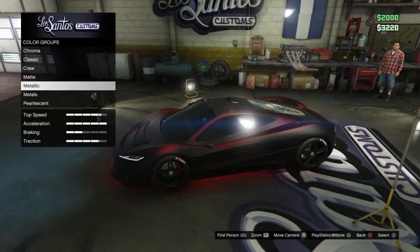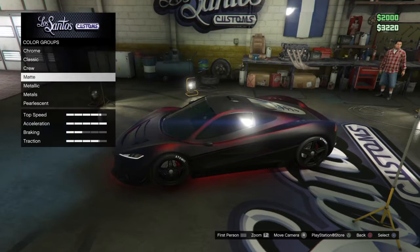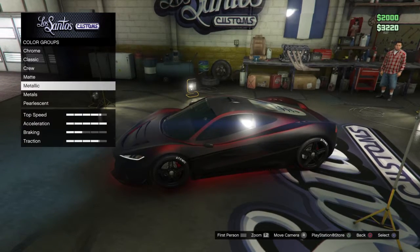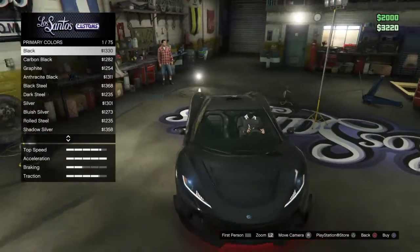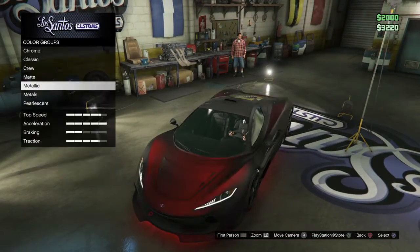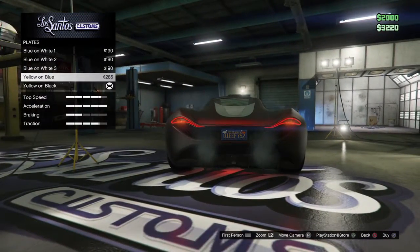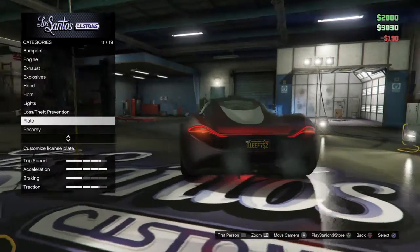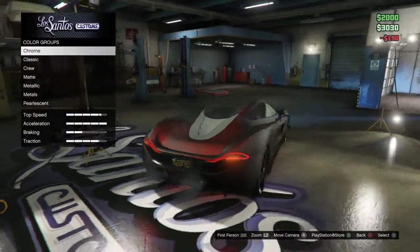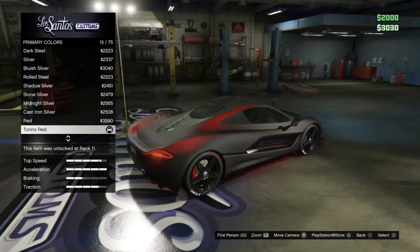Here's how I did the glitch: first hover over matte, hit matte, and buy the color you want. Then hover over metallic one, two, three, four, five — click on metallic — then hover over any color for about two seconds and back out. Then you have to change your license plate to something you don't own. Buy one and go back to respray, go on pearlescent, and it should let you change it.